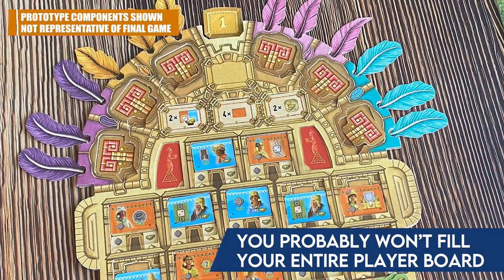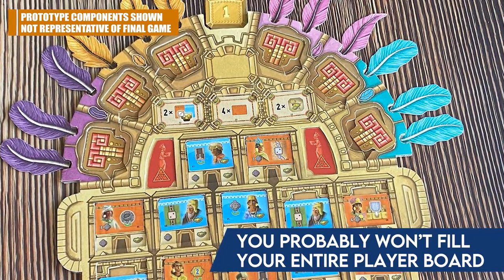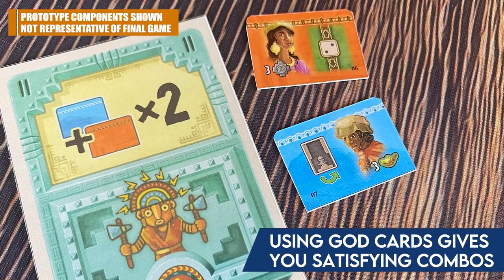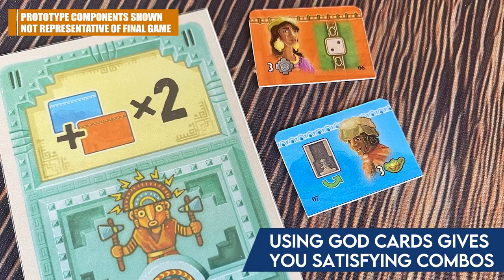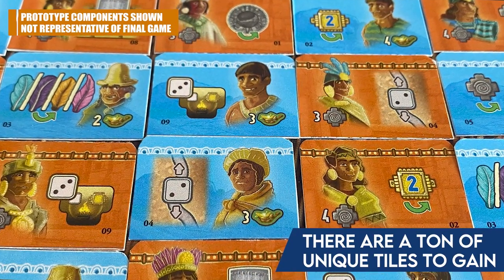Once everyone has used all their dice, you move to phase two — the studying and farming phase. This brings the blue and orange tiles into play again. This isn't where you move them down, but you can choose one blue and one orange tile to use their core ability, whether they're up or down on your board. Some god cards let you do a little more during this phase — and all god cards fire off at different phases, signified by icons in the upper corners of each card.